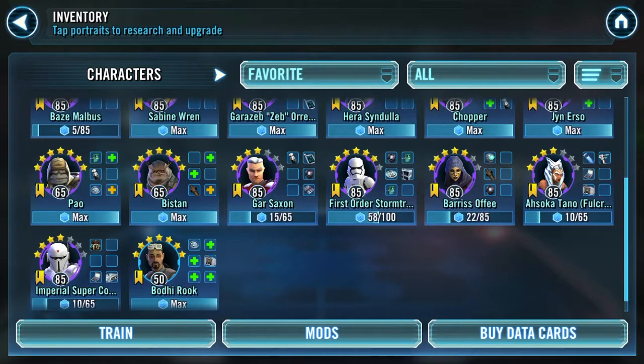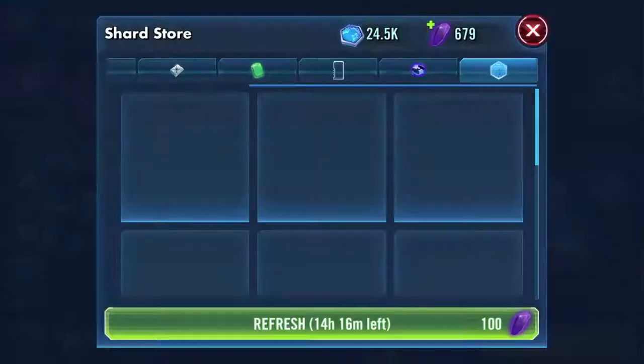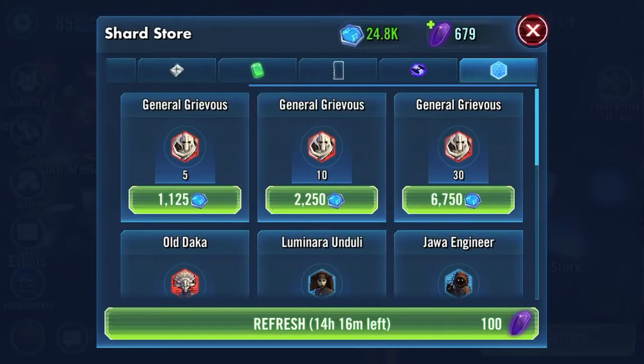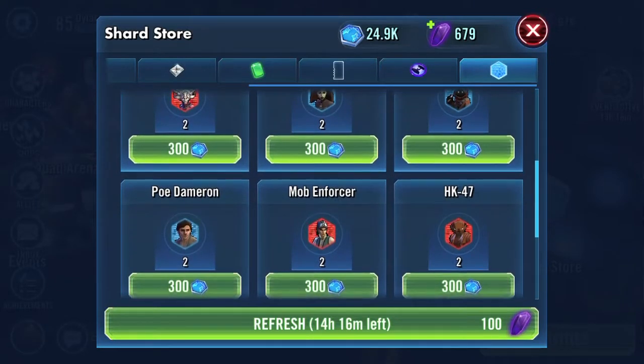I really want Fulcrum Ahsoka, but don't really want to spend the money or crystals on getting her shards from the shard shop. I'm kind of waiting until she pops into the shard shop, because I'm slowly banking up my shard shop currency in anticipation of Ahsoka being dropped in there, since they haven't really dropped anybody in there recently. Comment down below if you remember who the last one was, because I don't remember off the top of my head.